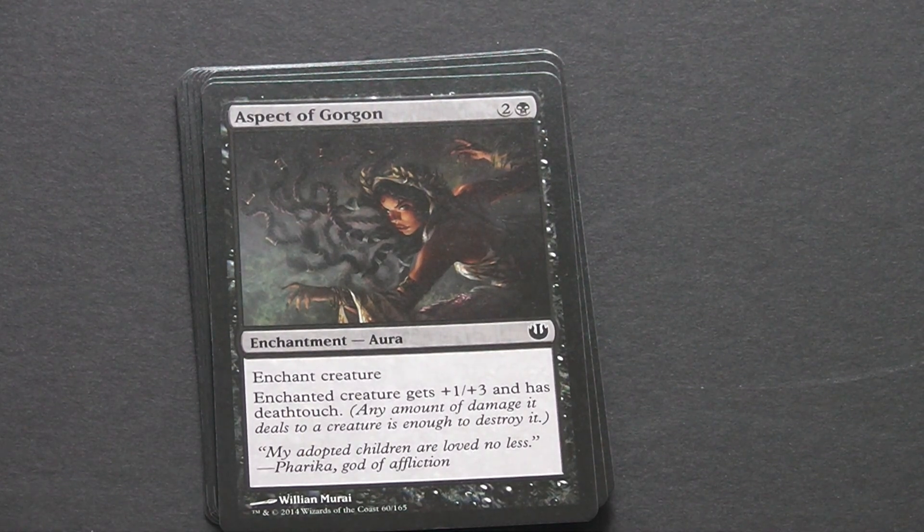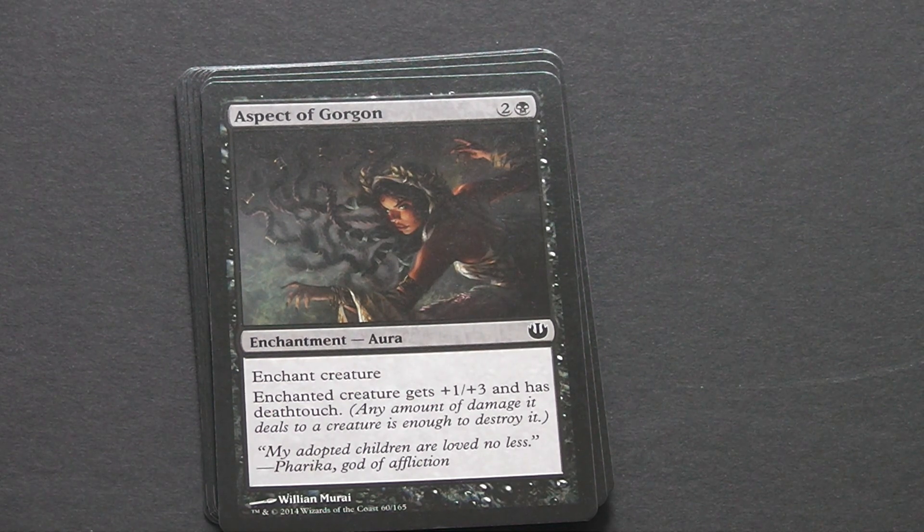Then we've got Aspect of Gorgon, which is a 3-drop black enchantment aura. It enchants a creature, and that creature gets +1/+3 and has deathtouch. That's a really useful enchantment — 3-drop to give deathtouch and make yourself one heck of a blocker.